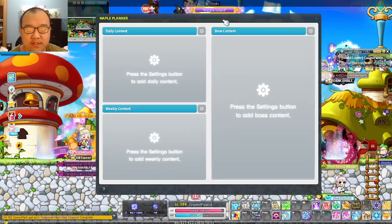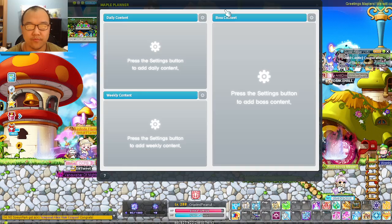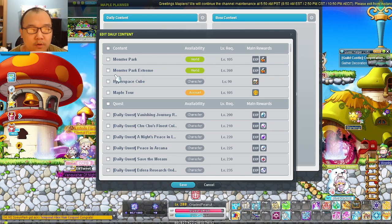Click on it and as you can see, there's nothing here. In order to add things onto the Maple Planner for yourself, all you have to do is look at the content you're looking for. For example, I'm going to do Daily Quest first, so click on the little cog wheel for anything that you're going to be doing.